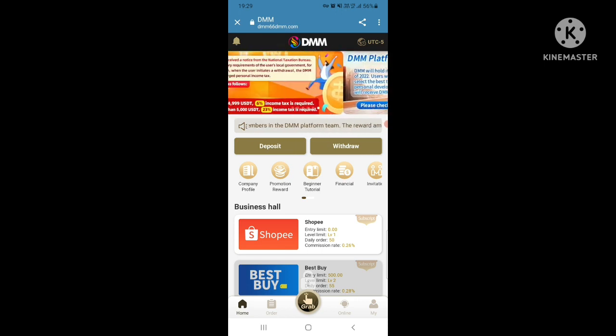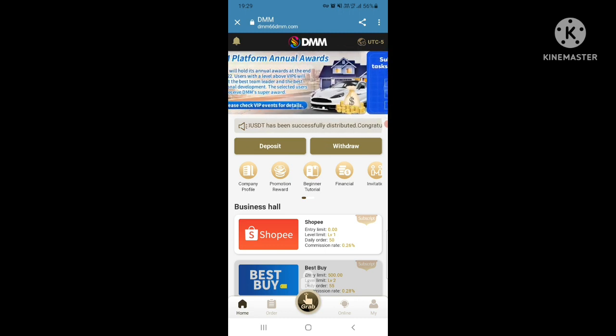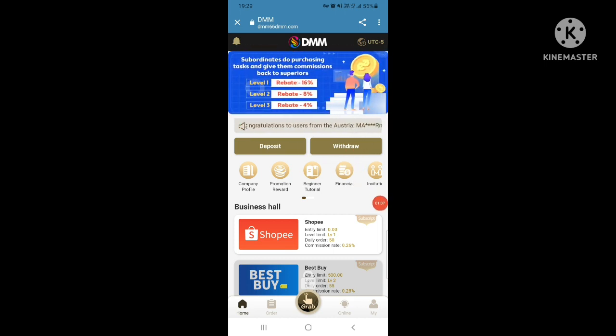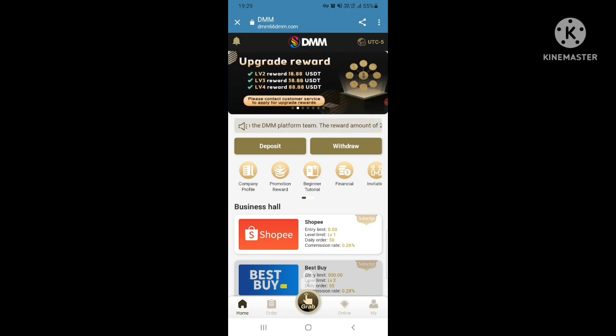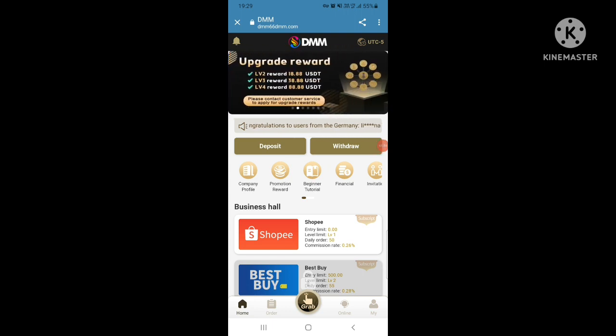The DMM platform will hold its annual awards at the end of 2022. Subordinates do purchasing tasks and give commissions back to superiors: Level 1 is 16 percent, Level 2 is 8 percent, Level 3 is 4 percent. Upgrade rewards: Level 2 reward is 18.88 USDT, Level 3 reward is 38.88 USDT, Level 4 reward is 88.88 USDT.